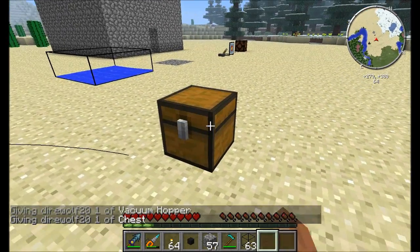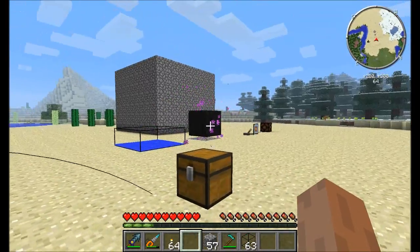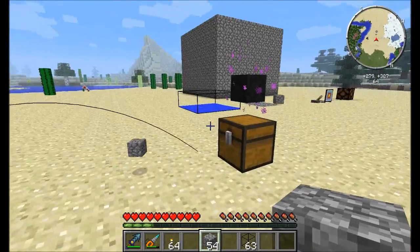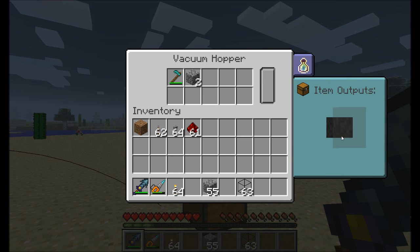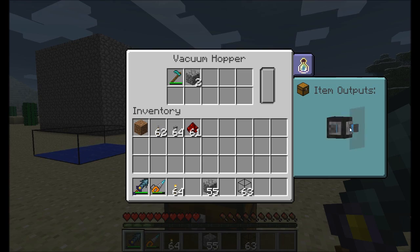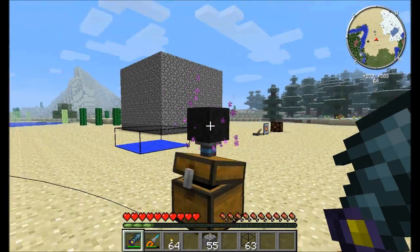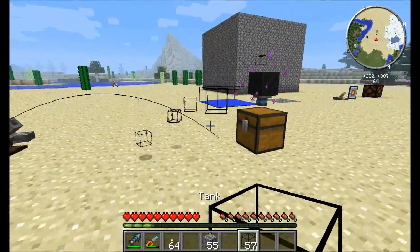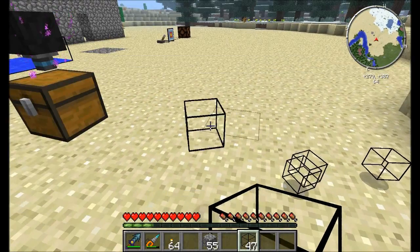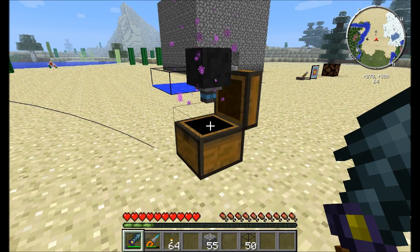That item is the vacuum hopper — definitely one of my favorites. It needs a hopper, some ender pearls, and some obsidian to make. It acts like a hopper but it's a vacuum hopper — it catches items that land nearby and sucks them in. You can also set your item outputs by clicking on different sides of the block to output in a chosen direction, or right-click to rotate the block and choose the bottom as the output direction. All items then get dropped into a chest below. Drop items nearby and they get sucked in — it has a range of about three to four blocks.